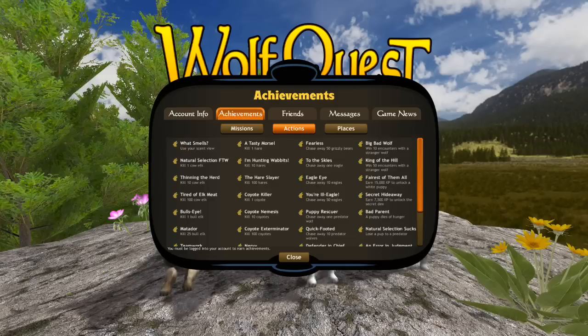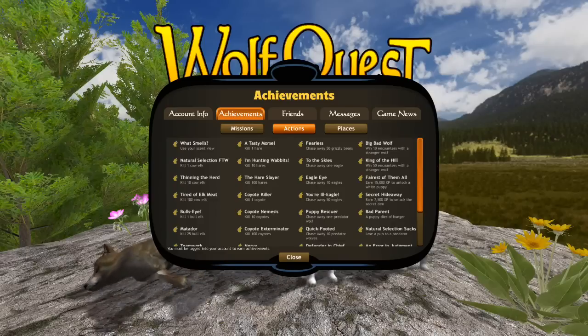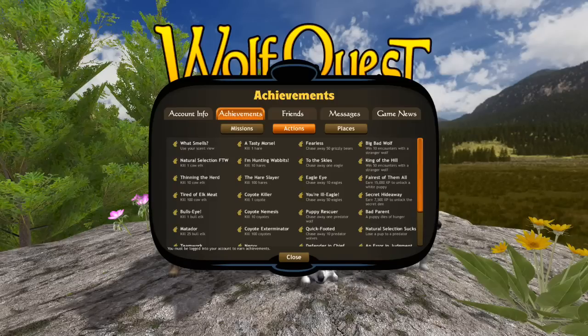Here is the information about how to unlock the secret extra easter eggs: Secret Hideaway — earn 7,500 experience points to unlock the secret den. Fairest of Them All — earn 15,000 experience points to unlock a white puppy. So those are the two things we would have needed to do in order to have the fourth den unlocked and to have a white puppy be born in our pack.